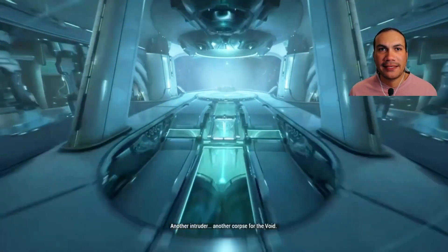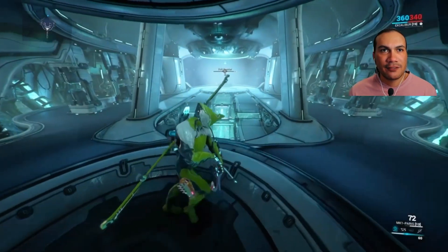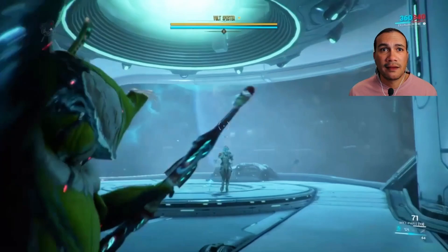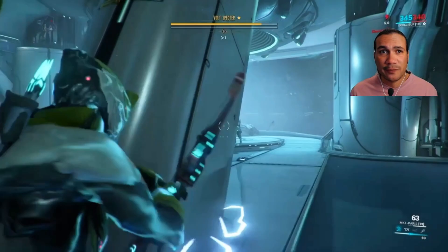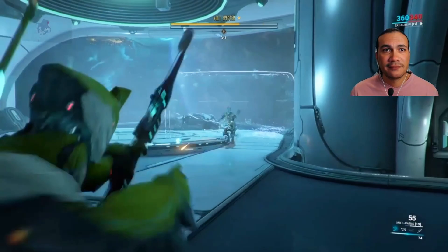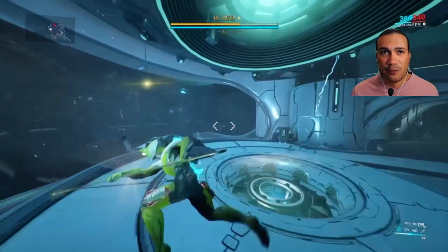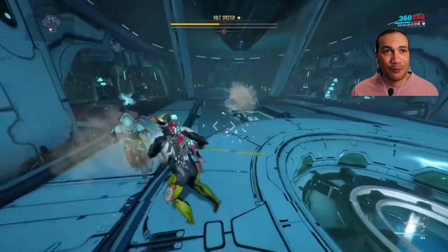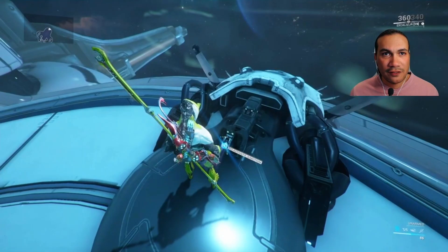There's an intruder — I thought this was our place. Looks like a Warframe ship. So we're going to challenge a Volt. It seems we're hijacking a ship we're not supposed to be on. Kind of interesting to the story since we're fighting one of our own — so who's the rogue here? Is Volt the rogue, or am I the rogue?